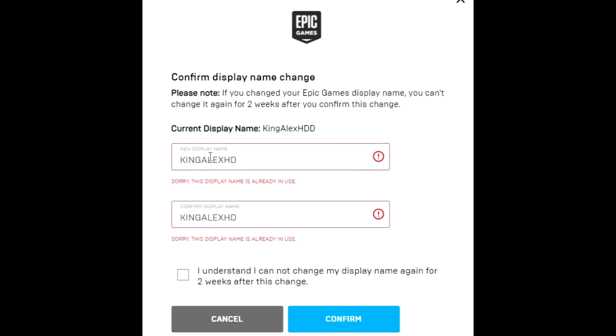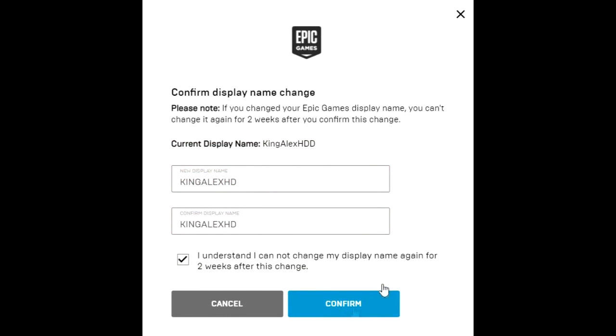Somebody already has my name — that's why I have the double D. I'm a popular YouTuber, so people try to pretend to be me. My real name is King Alex HDD. It does say 'sorry, this display name is already in use by somebody else.' But as soon as you put your name in, check that you understand, and click Confirm, it should say successfully done and you're good to go. It is pretty simple and not hard at all.